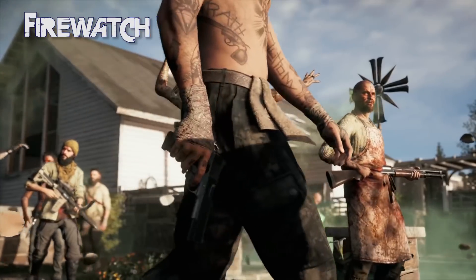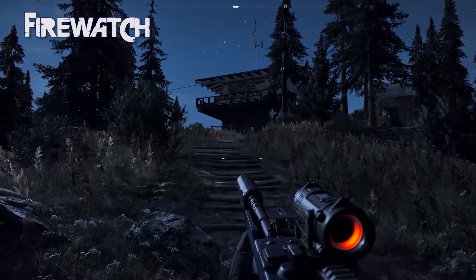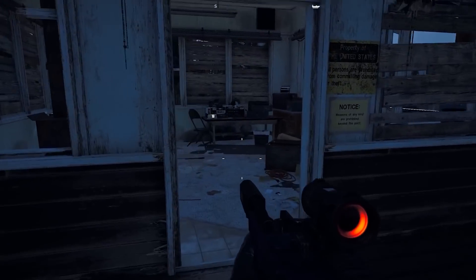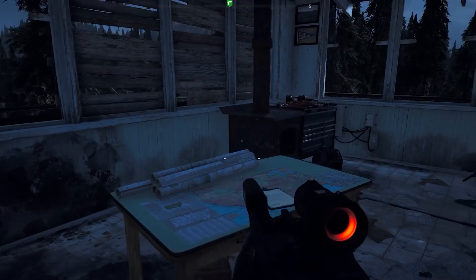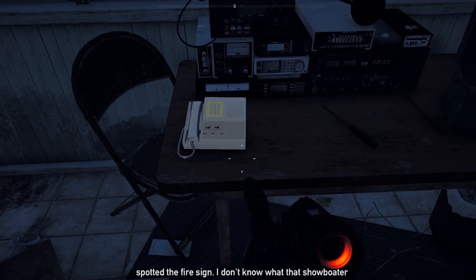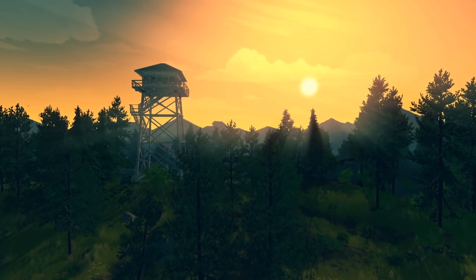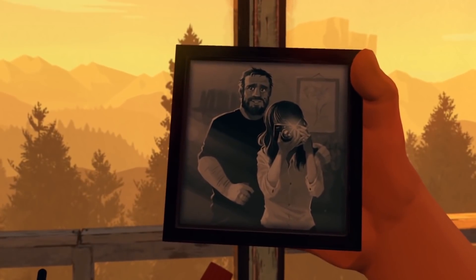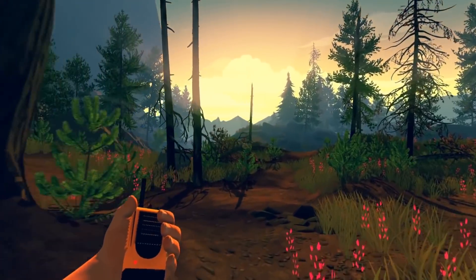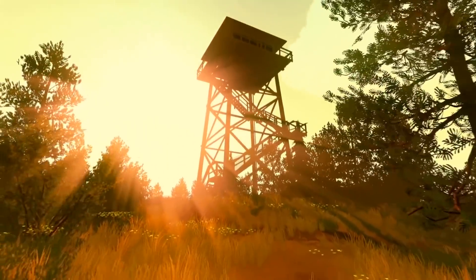On a lighter note, let's head back to the start of the game to Dutchess Island. On the island, you will find a lookout post. Head on up to the living area and play the message on the phone. The message is for Henry, about a fire sign and a plume of smoke. For those of you that have not played Firewatch, Henry is the main protagonist. Most of the game's dialogue happens via radio and phone calls between you and a woman in another lookout tower further down the mountain range.